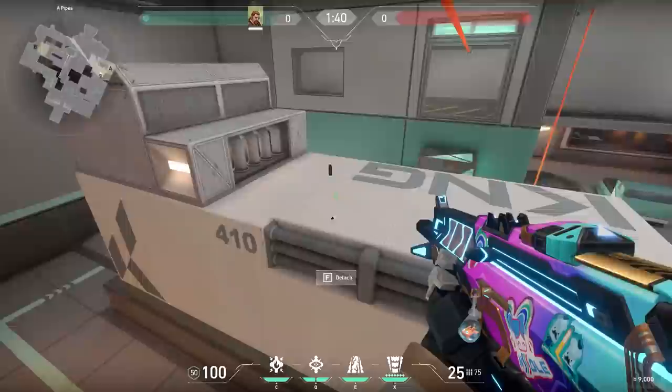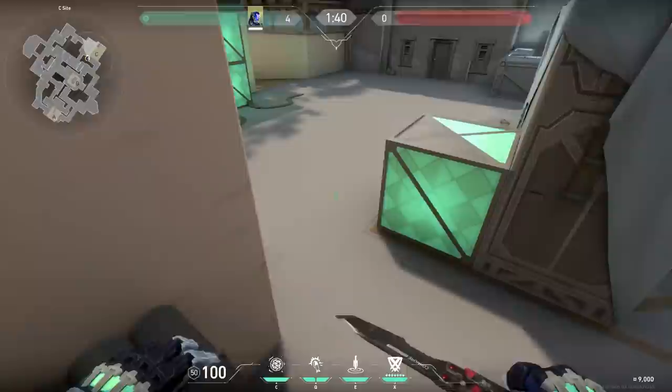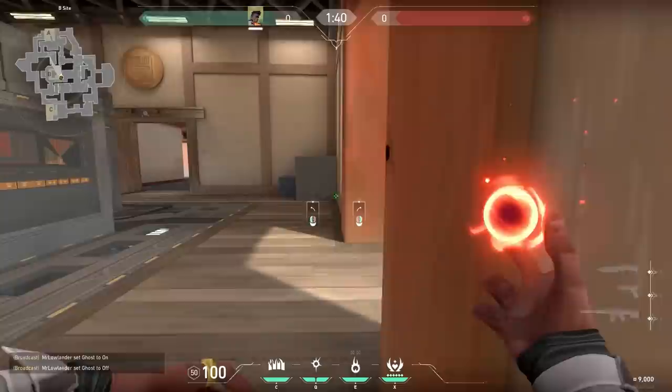On the zip lines on Icebox you're not accurate of course, but your first four bullets are pretty okay. So if you have to shoot on the line, burst fire. If you use the crouch jump correctly you can jump on top of the big box — however this is very hard. But did you know that this jump with Jett is actually easy peasy?